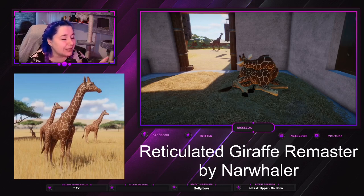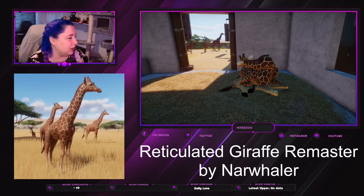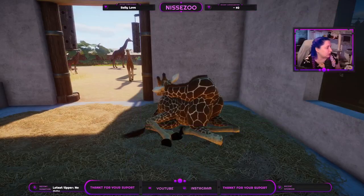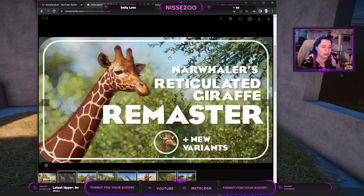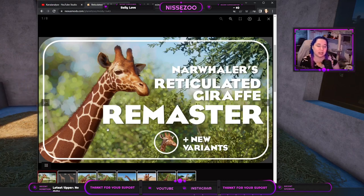I don't think the original from Frontier is specifically bad — there are some that are worse, like the sand cat, which is very bad. Going over here to Nexus where you can download it, you can see the pictures he put out. He made one new variant — a lighter, pale or more orange variation — and he also changed the color morphs of the standard variations a little.